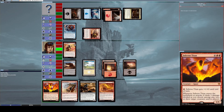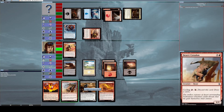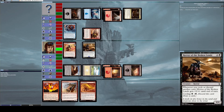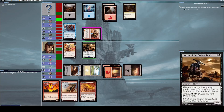I need one more mana to summon Inferno Titan and I can't summon Desert Cerodon either — not enough mana. I have enough for Horror of the Broken Lands though, so I summon that instead. The lack of mana is really troubling me. He attacks me with Zealot of the God-Pharaoh, and I block with Horror of the Broken Lands.